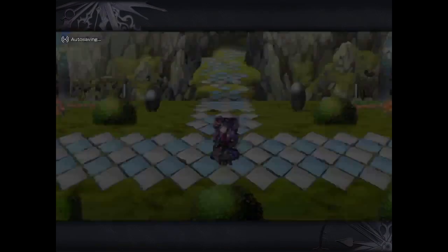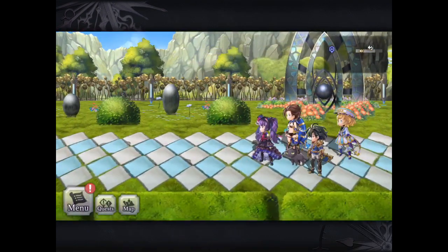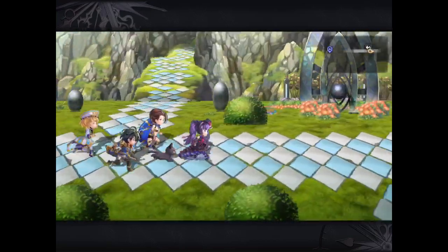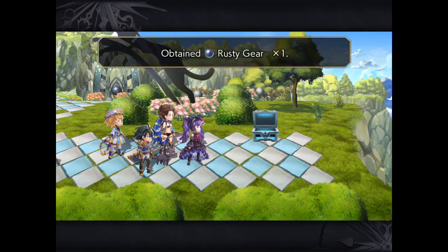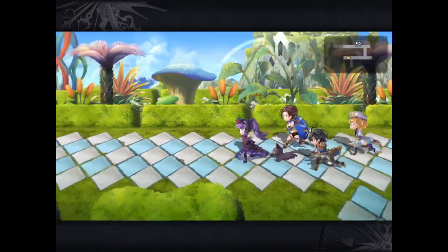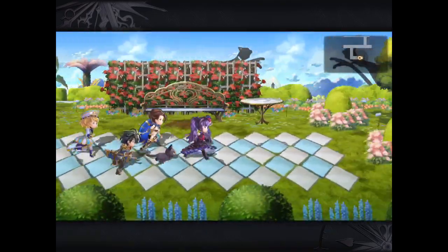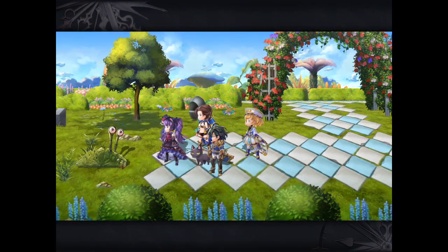We're going to head on down. You can see that if I head straight left, you can actually finish chapter one. But we're going to explore everything first because I haven't found that hidden map yet. There's another chest with a common rusty gear — those actually drop from the mobs. Just in case you're wondering, all the mobs I've encountered were just level 37.